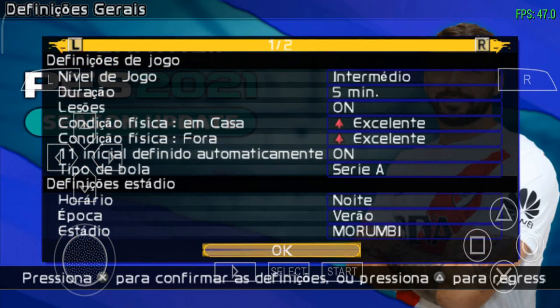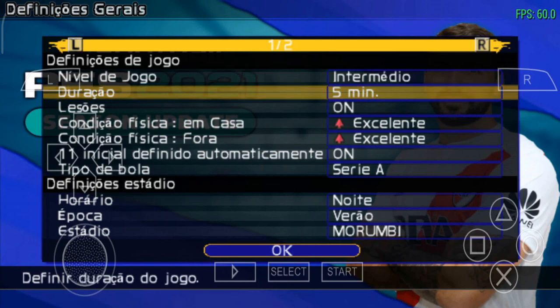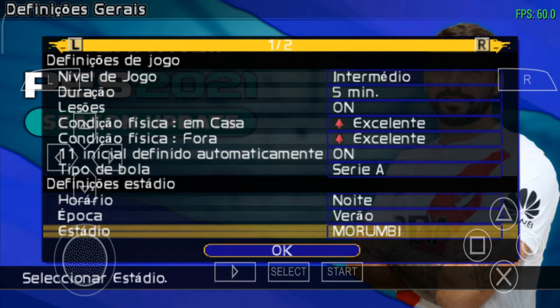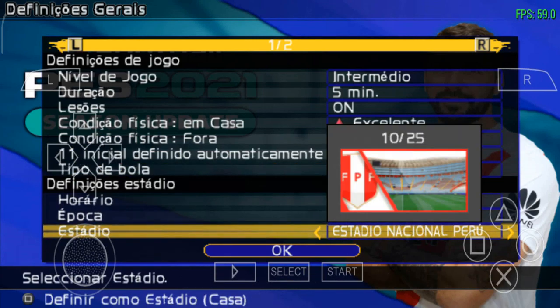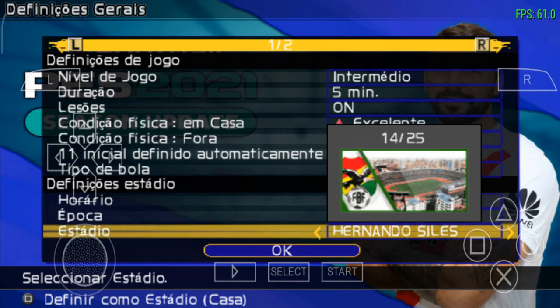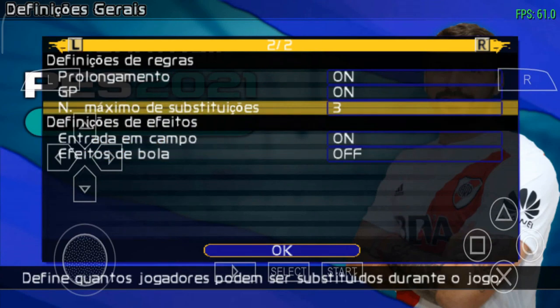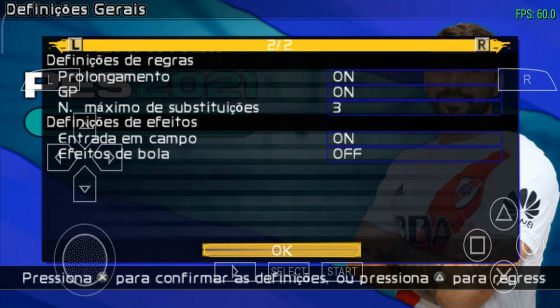Vamos prosseguir aqui. As definições eu vou deixar no intermediário mesmo. A duração do jogo, vou deixar com 5 minutos. Lesão ligado — excelente. Vamos jogar no Maracanã. Será que tem Arena Corinthians? Eu acho que não tinha nesses PES antigos. Vamos ver prorrogação e tal, mas não será necessário — vamos prosseguir.